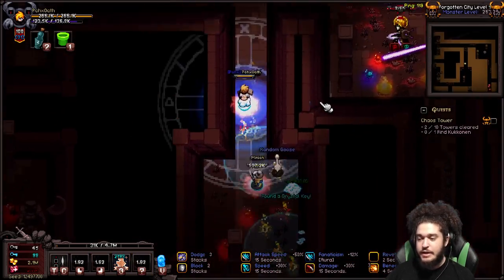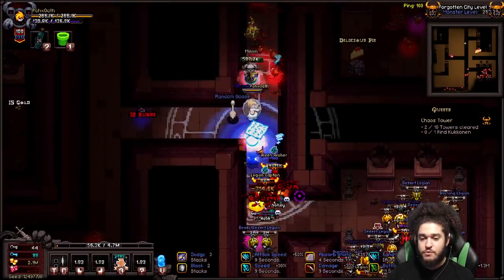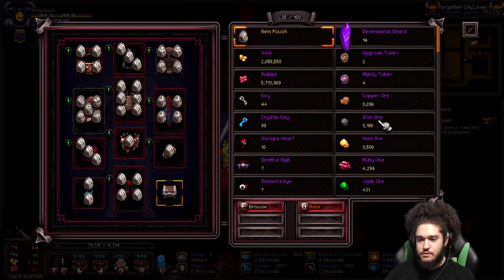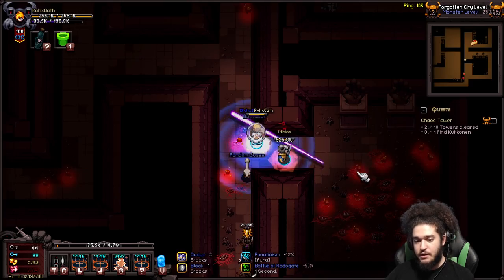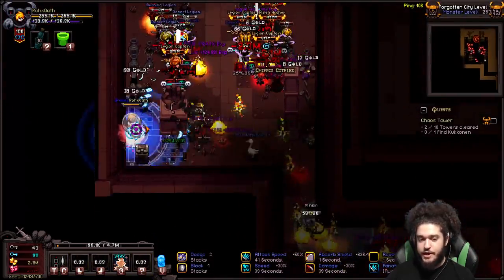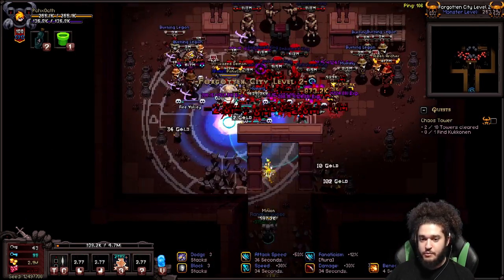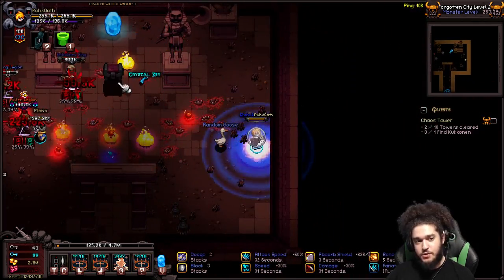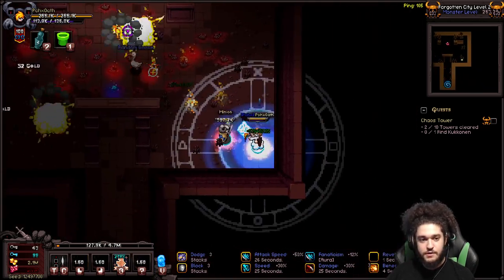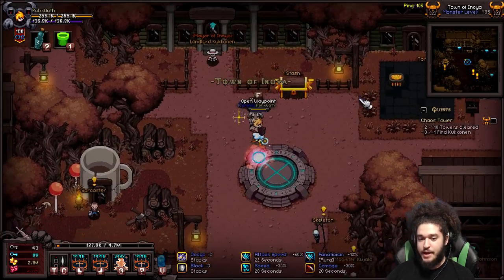I don't recommend doing these dungeons solo in inferno because any dungeon you've done in hell will require a dungeon key in inferno. For Forgotten City you would need the Mystic Key. It's a lot easier to do this content in inferno with a group — each person gets one key, I open it for the whole group, we run it, then immediately vote reset after. In inferno there's also a reward chest at the end worth around 2000 rubies that you don't get in hell.